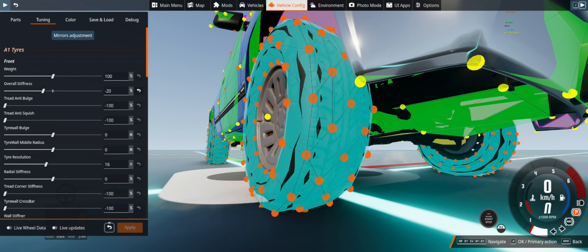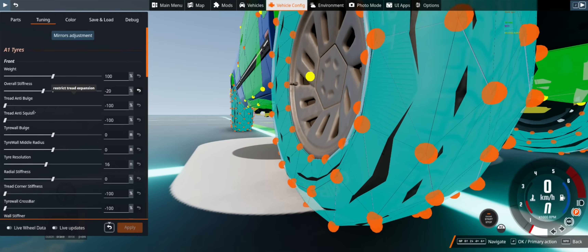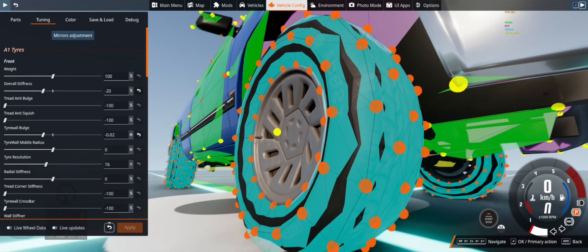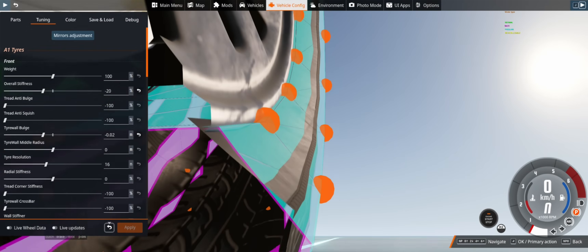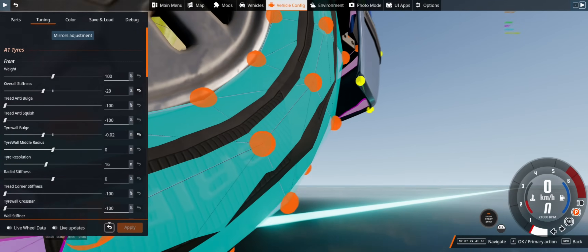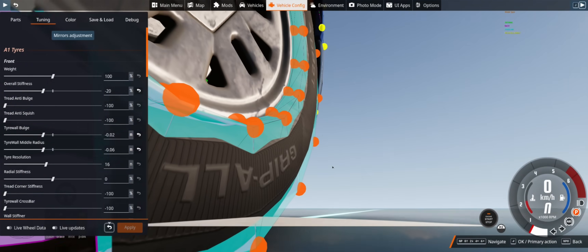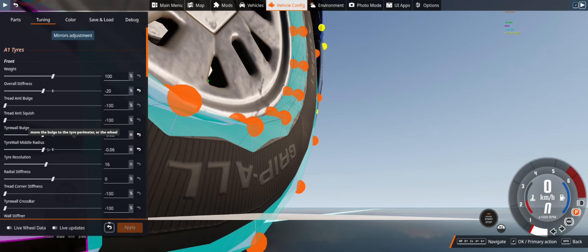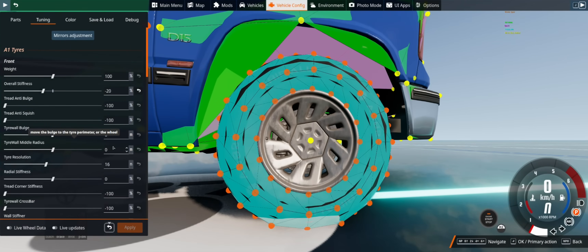We're going to look at tire wall bulge. You may notice that it sticks out a lot more than the actual tire, so we can reduce the tire wall bulge — let's say 2cm — and now it's in just a little bit more. You may notice that the peak of the tire wall does not really line up with where you think it would be. The middle radius setting controls where that peak sits: reducing it makes it smaller. So 0.35 — and as you can see, that's how it works. It just changes the radius of this inside circle.